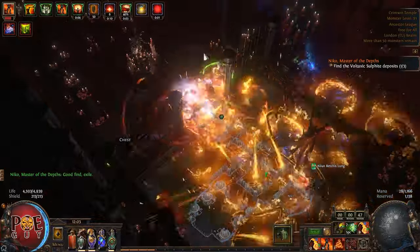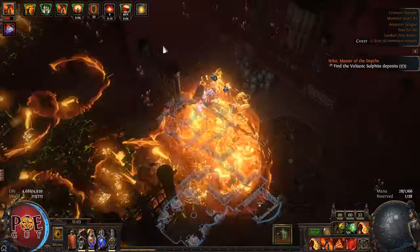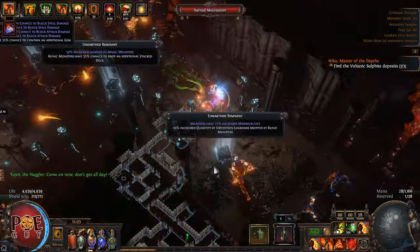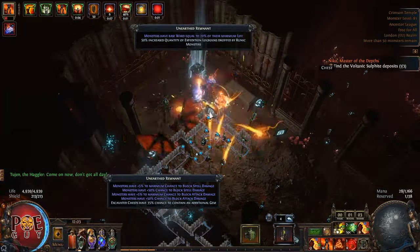When you take the altars the monsters become more difficult — they die harder. I decided to do an expedition. I don't have the expedition nodes, but who cares? I don't read them, I just look for the immunities.